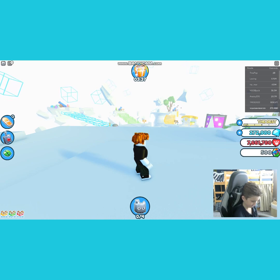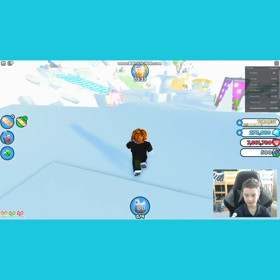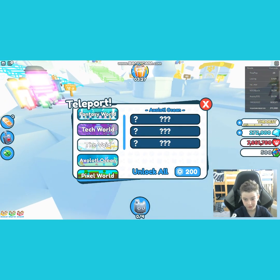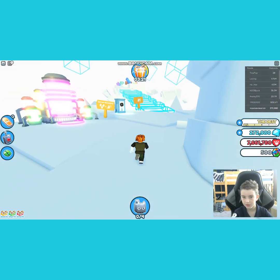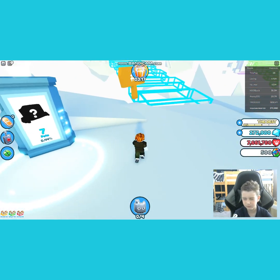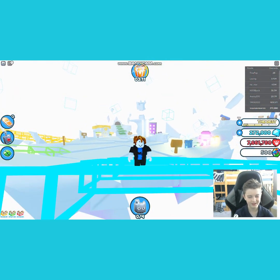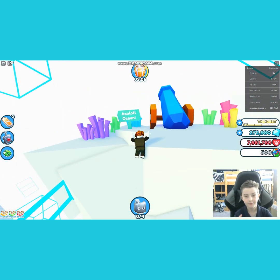Alright, we've got the pets we had last time. Now we've got to go to Axolotl Ocean — that's our next place. Yeah it's locked, but we'll get it unlocked. That big blue tower over there. We're going to go there and then to Axolotl Ocean and pretty much destroy that.